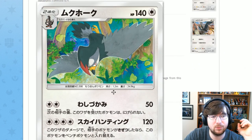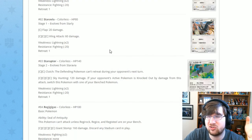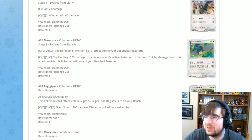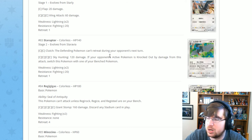Next is Staraptor with okay artwork. It has Clutch for two Colorless — the defending Pokémon can't retreat during your opponent's next turn. Then Sky Hunting for four Colorless: 120 damage, and if your opponent's active is knocked out by this Pokémon, switch this Pokémon with one of your bench Pokémon. Not great, I don't care for it.